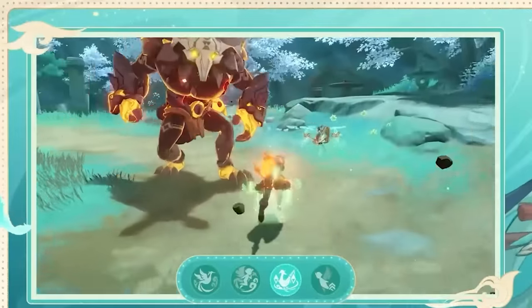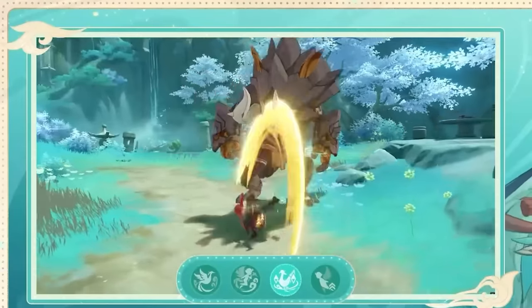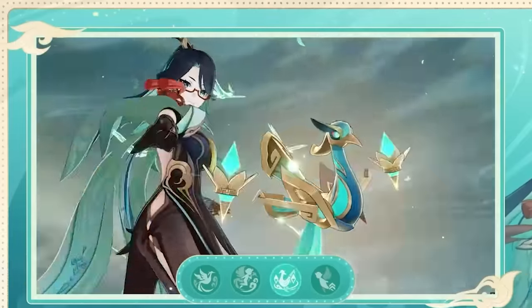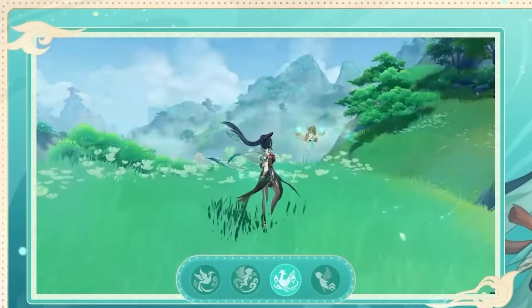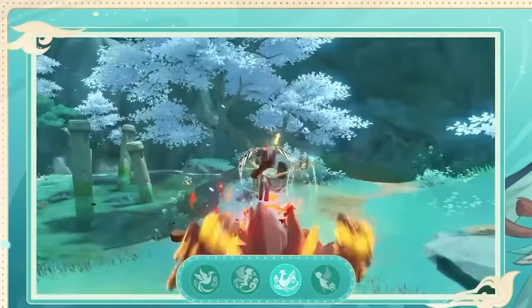During this time, it'll heal your party's health at intervals, scaling off of her attack. The key part of her burst are the 8 stacks it provides, which increases the on-field character's jump height. This is what will enable all characters to use plunge attacks. Using a plunge will consume 1 stack, which then leads to her burst dealing Anemo damage upon impact.